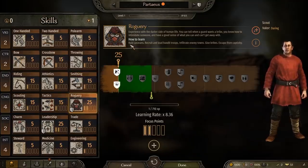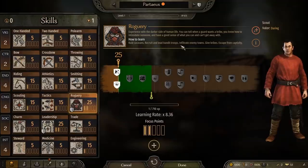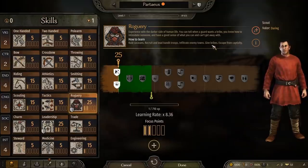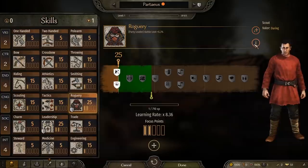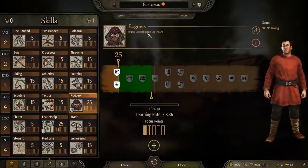Roguery is easily upgraded by ransoming prisoners, raiding towns, bribing folks, and hiring and using bandits. A high roguery level will help you find better loot at the end of battles, and I think it also allows you to plunder more gold from your battles as well.